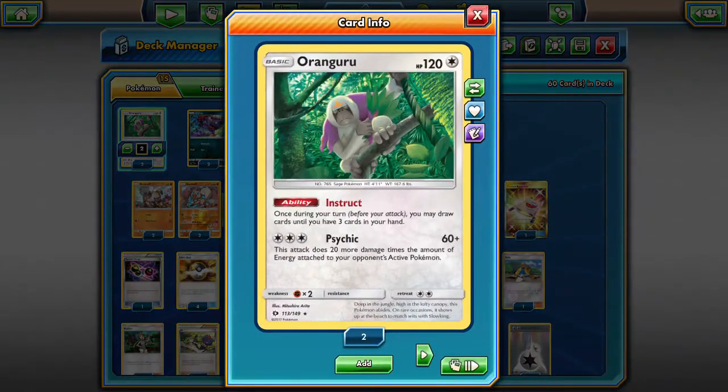We're starting off with two Oranguru. We don't want to get stuck drawing a card that's like the exact energy we need and having to discard it just to draw two more. So we're playing Oranguru so we can keep at least three cards in our hand, so we can always Ultra Ball or discard something else and always have options when we play him.